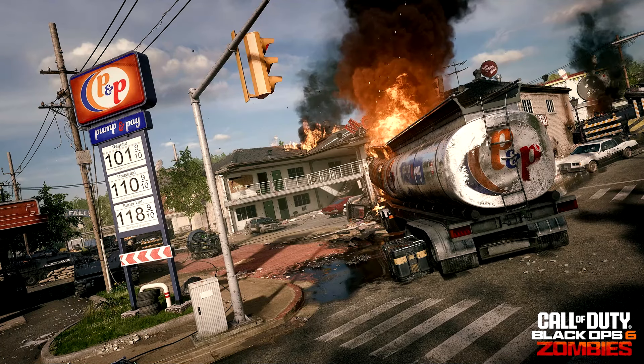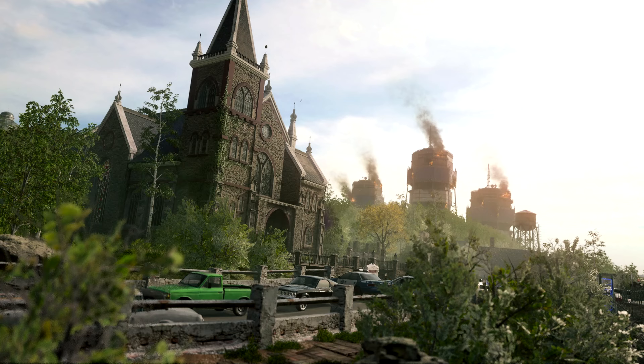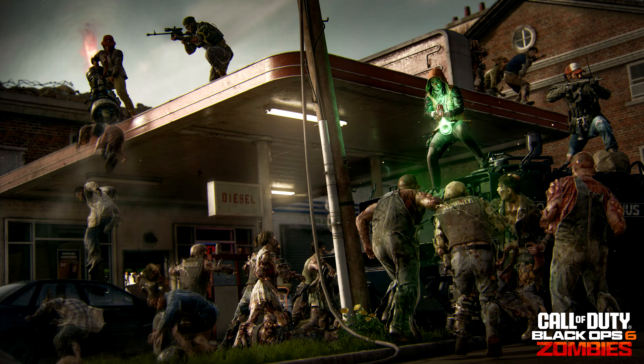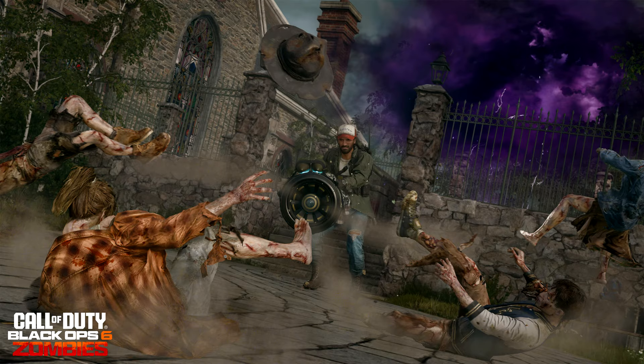So firstly, ever since they showed off Liberty Falls, people kind of were like, this really just looks like a multiplayer map. Well, now they've tuned it a little bit and it seems to be a little moodier, you might say. It seems dark and dreary — kind of a gray, boring, flat color over the map.